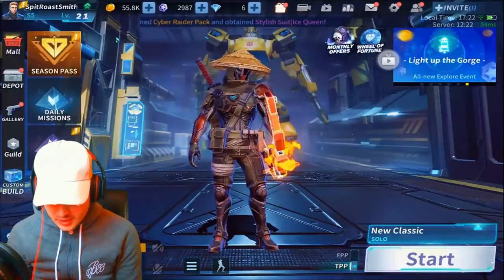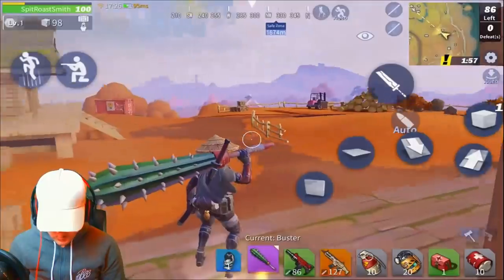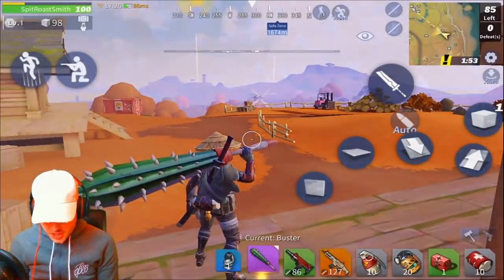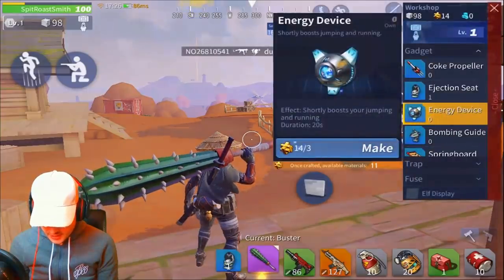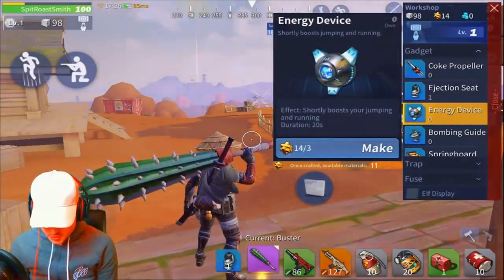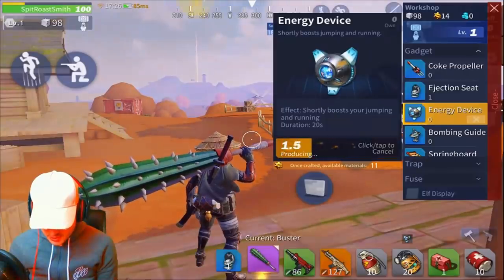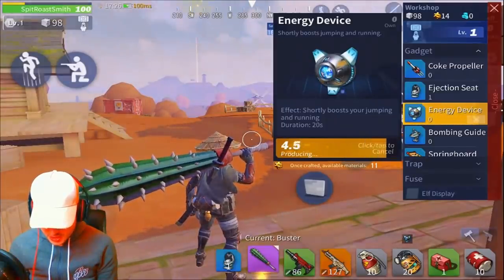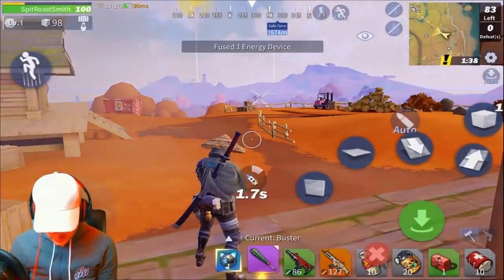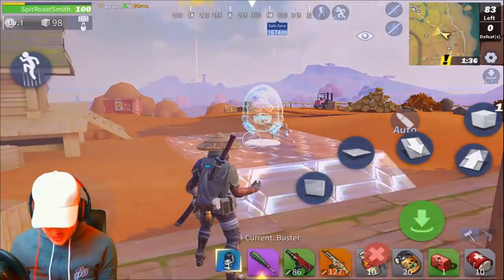We're going to check out the new gadget — the energy device. It only costs three materials which is pretty cool. Let's make a few of those and see if you can actually use it straight away. If I pop that on there, it takes two seconds to use.